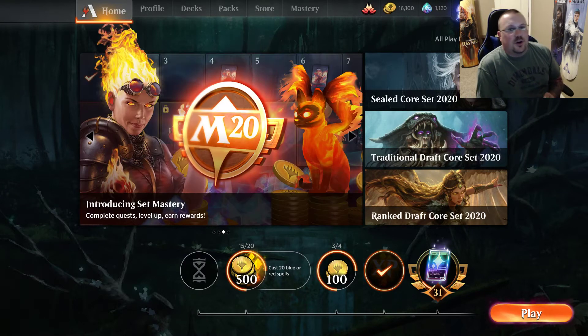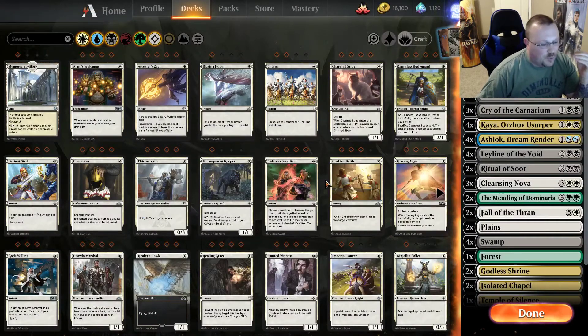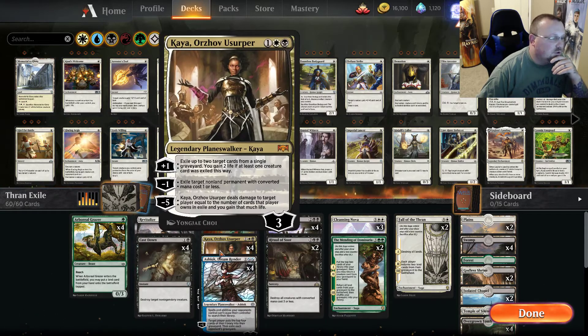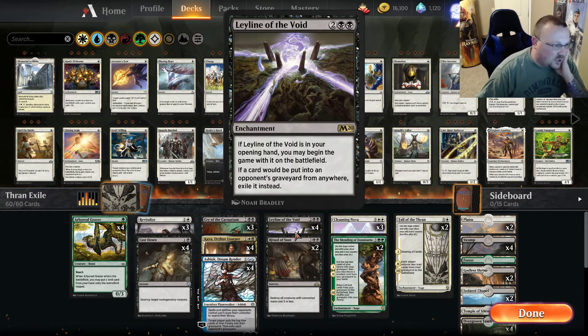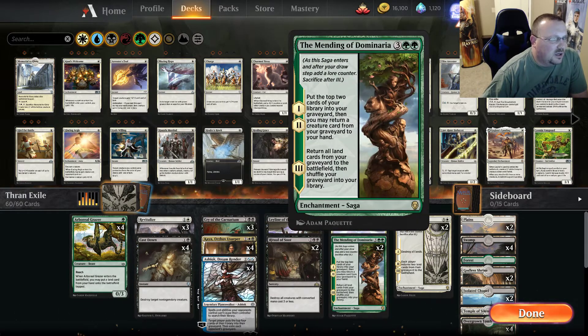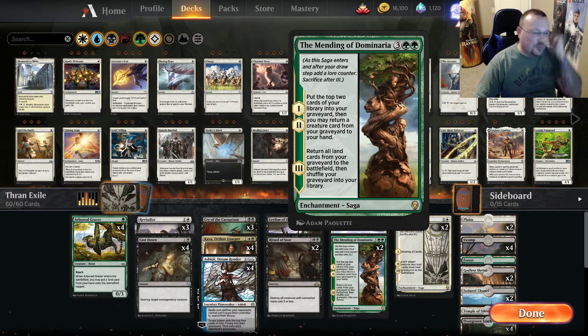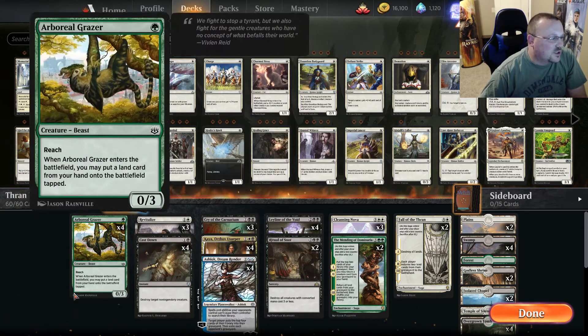Hey everybody, Garrison here. Today we're going to try to play and probably change a couple of cards out of a deck that somebody made a suggestion for — and it was funny because I had wanted to play with Fall of the Thran for a while. The thought is that Fall of the Thran winning with Kaeya is pretty cool if you can figure out a way to exile everything, and Leyland of the Void does exactly that. M20 brought along one extra piece — we put some Ashioks in here just in case we don't hit the Leyland of the Void. Mending of Dominaria helps us: when we Fall of the Thran, you only get four lands back, so we need to bring all the rest of our lands back, and then we just need to not die — hence the rest of the cards in the deck. So we'll go over the deck here real quick.